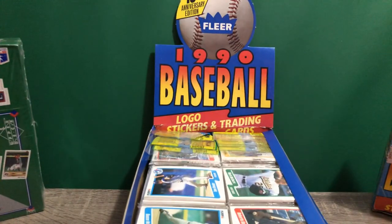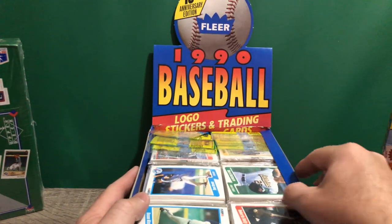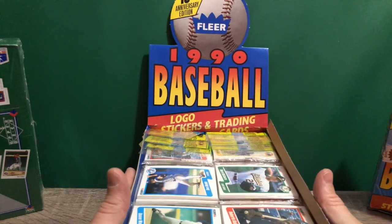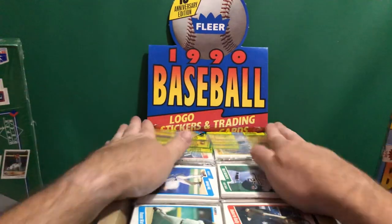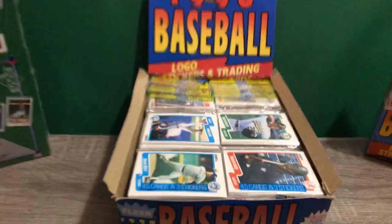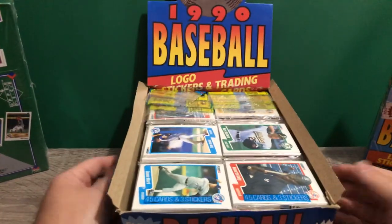I found this one at the local card shop. Like I said in the other video — I'll post the link below — part one of the 90 Fleer series was a wax box. If I get a Jose Uribe, or a second one, I'm going to be giving that away to a lucky subscriber. Make sure you subscribe, hit that like, and post a comment. I'll respond to all comments. It's a pretty large box so I'm not going to go over the entire box.